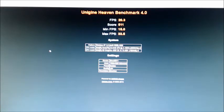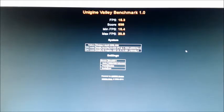I ran a couple of graphical benchmarks. The first one is Heaven and overall we're getting a score of 511. Moving on to Valley, the score is 639. Both were run on low quality but at the maximum resolution of 1920 by 1080.